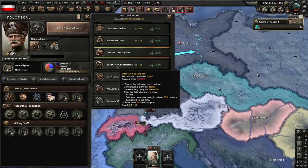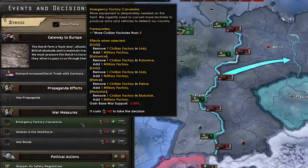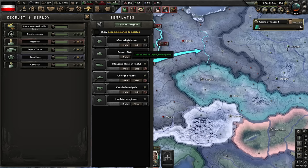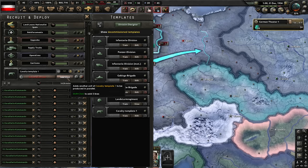First off, conscription laws — we're going to go to Extensive Conscription because we're not at war now. It's the only chance we'll get to do that, and War Economy. That leaves us with 45 political power. We do want to get 'Sharpen Air Safety Regulations' — what this does is give us a terrible modifier for a little bit, but it prevents the Hindenburg from blowing up, and we definitely want to prevent that. For recruitment: I know this is cheesy, but I'm going to queue up a whole lot of cheap cavalry units. When they deploy, I can convert them into something a little more suited to battle.